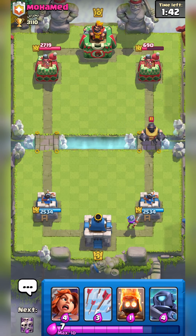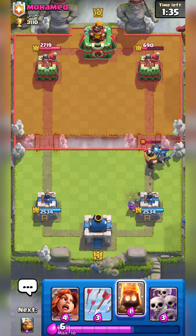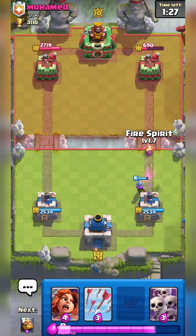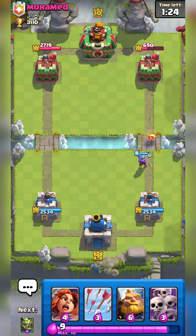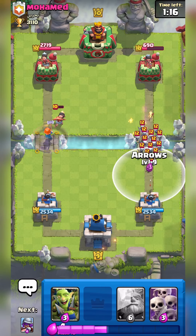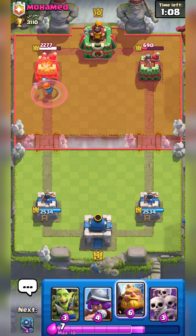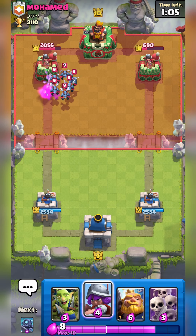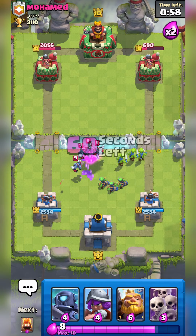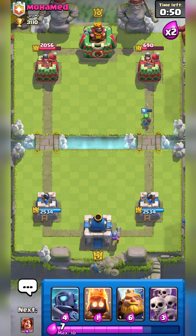He plays a Mega Knight at the bridge — Mini PEKKA is super good here. Even with an under-leveled Mini PEKKA, we can still beat over-leveled players because of the strength of these decks. He plays a Princess in a weird spot, so I'll Arrow the swarm. He has to respond to the Valkyrie or it's going to deal a lot of damage. He plays Minion Horde last second but I'll just kite everything for a positive elixir trade.